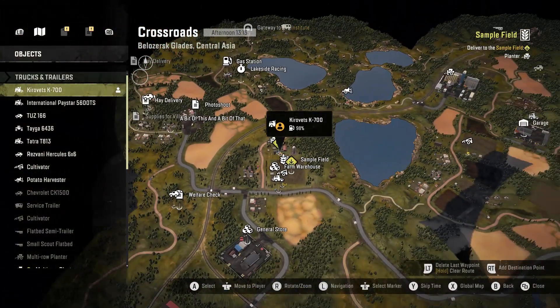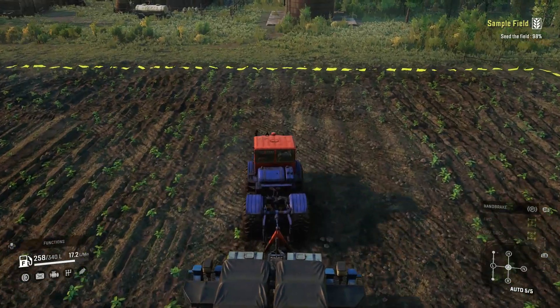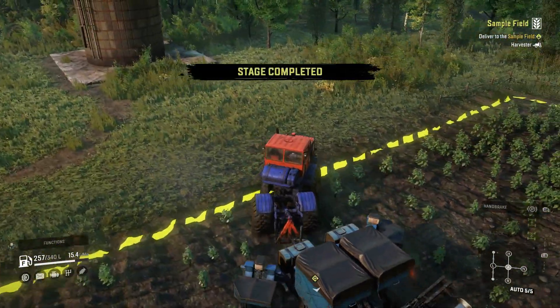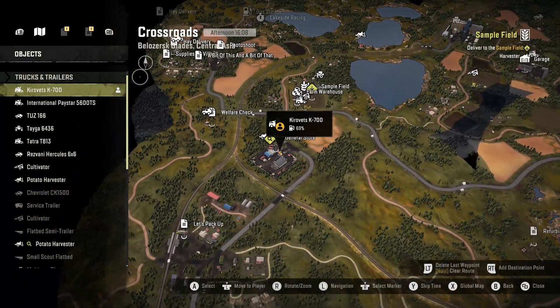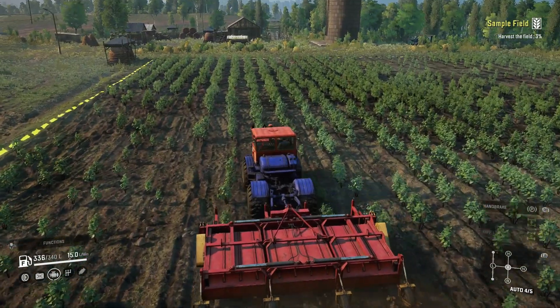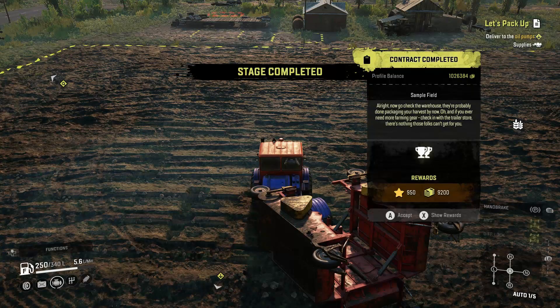Again, do this until you get 100%. Once you hit 100% on the planter, grab the third trailer, which is the harvester trailer or potato harvester. It's located at the trailer store or general store just south of there. Do this until you hit 100%, which will complete the mission and unlock both the trailer store and the tunnel entrances.